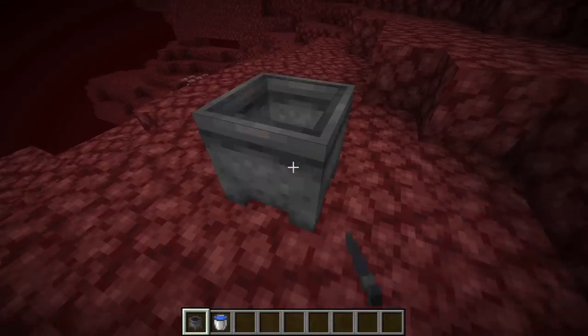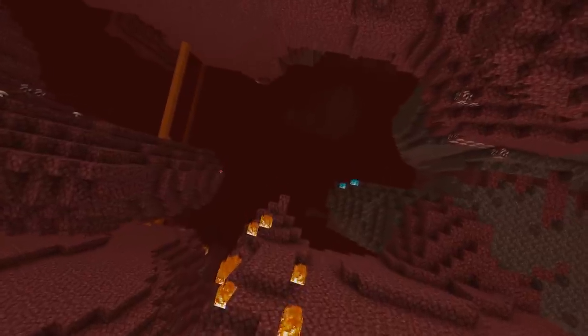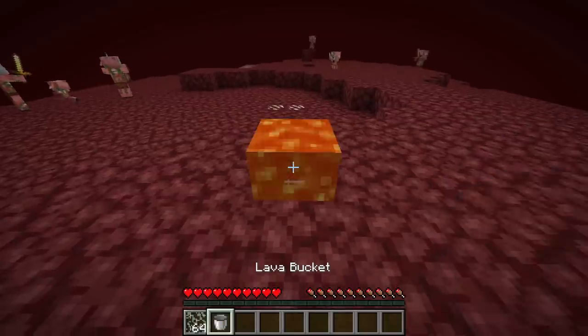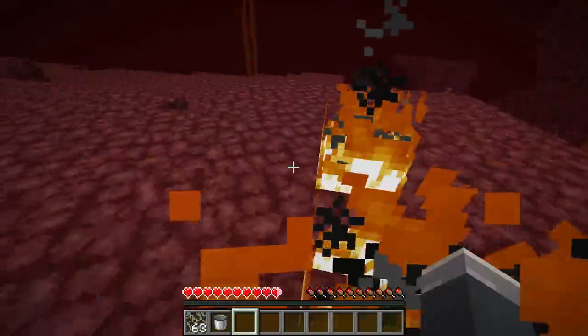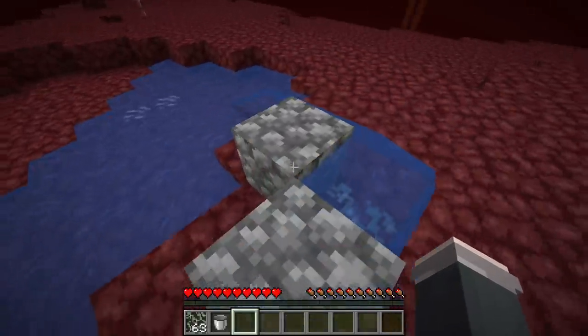Number 2. Water in the nether is only possible in a cauldron, right? Wrong. If you hop into this snapshot and into the nether, placing lava and then a glow lichen on top of it will actually turn the magma into water. This trick is super easy to replicate and requires no sleight of hand — just a quick glitch and they won't know what just happened.